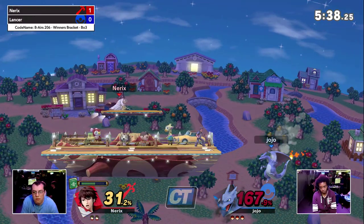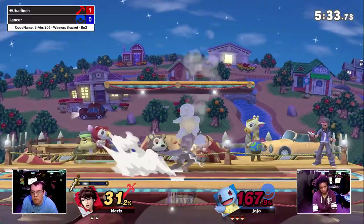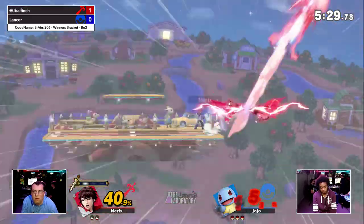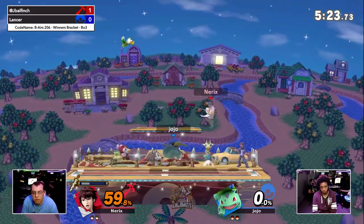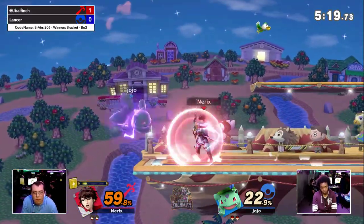That was a bad DI at the beginning but he lived. He got hit by a projectile — if that was the Levin Sword he would have been dead. Neryx right now trying to get something done. Finally, Neryx taking the first stock at 40%. This is a lot easier to track than doubles, don't you think? Yeah, much better — doubles is so hard to keep track of, especially my first time.